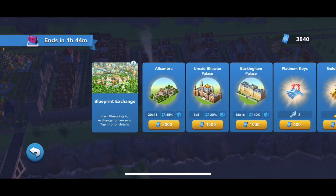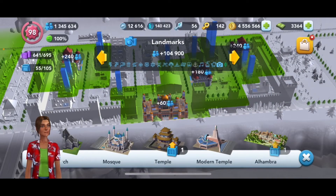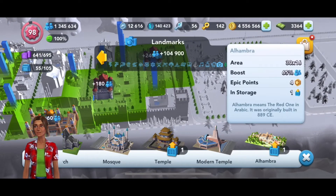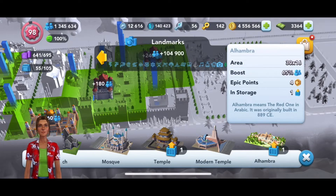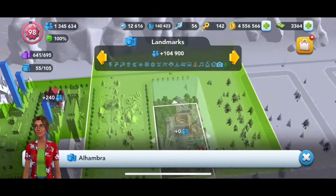I have 3,840 blueprints and it costs 2,000 blueprints to get this building, so I'm definitely gonna buy it. This is a 65% population boost building for landmarks, which is great — 65% is a lot.